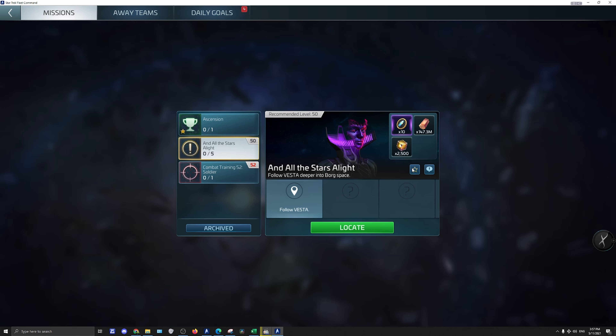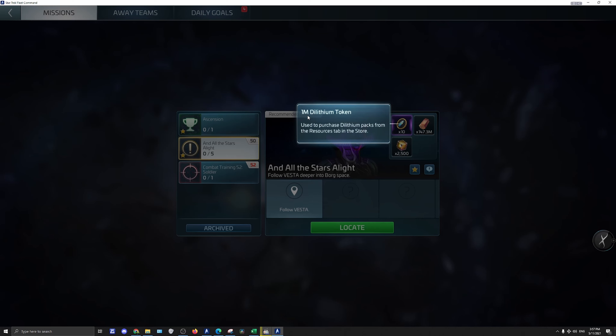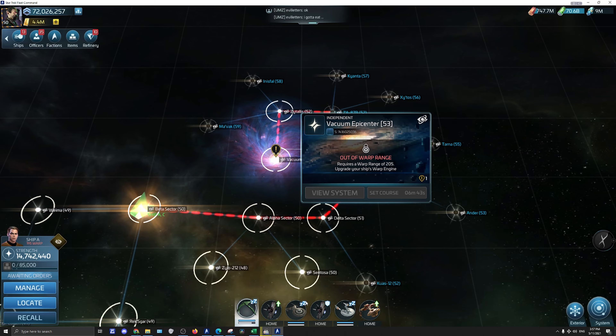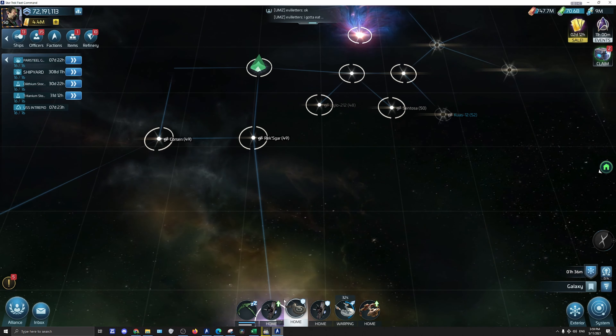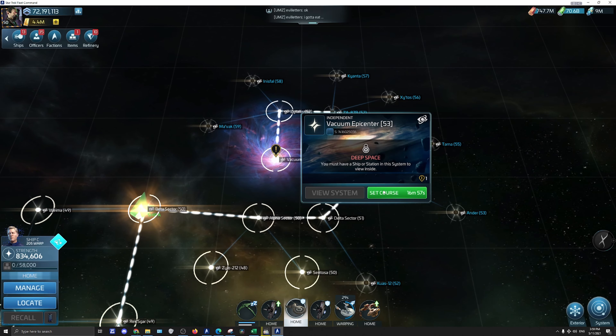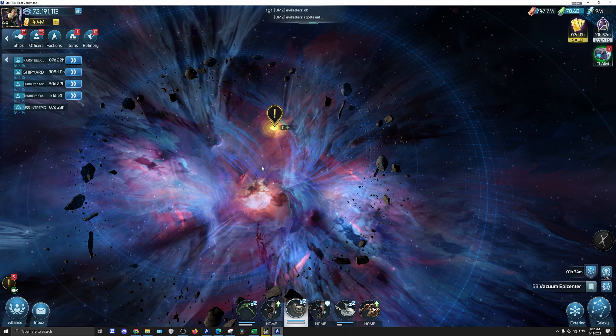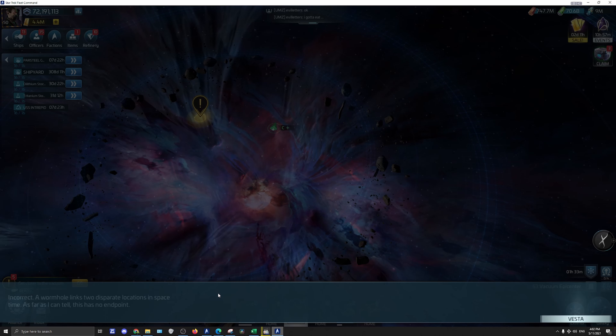Oh my god. What are we getting? 10 million. We're going to do one because we don't know what... okay. Basically we're going to get our first look into what may be going on in these systems. Because of this — and all the stars are right. Follow Vista into Borg space. It says Borg space. I got it right — going to be the next bit.